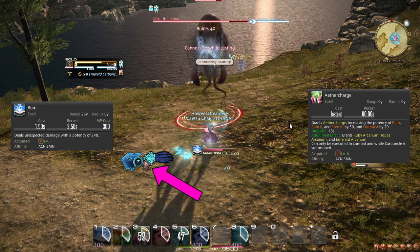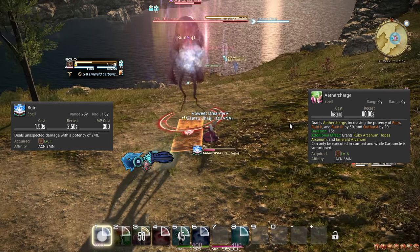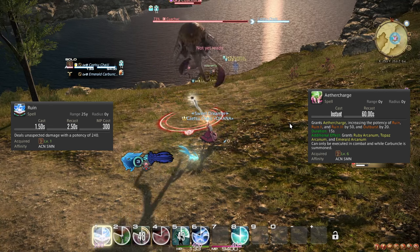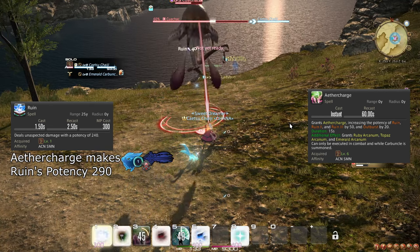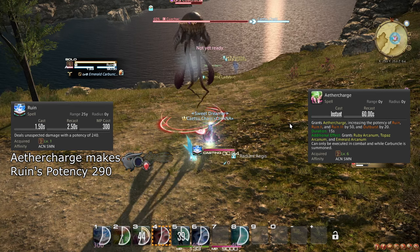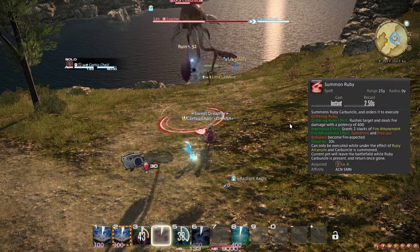Aether Charge should be used on cooldown as soon as you have spent all of your Arcanums completely. While the buff from Aether Charge holds, Ruin should be prioritized over all other spells in your arsenal, as the potency boost from Aether Charge makes Ruin your strongest attack by far.